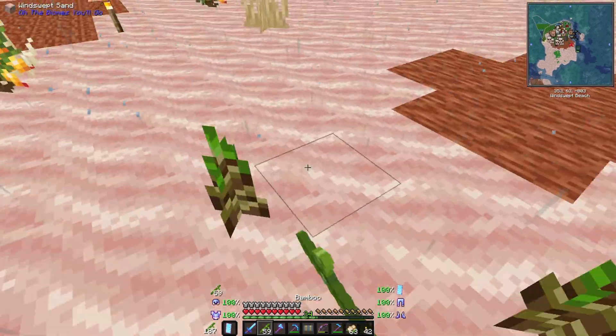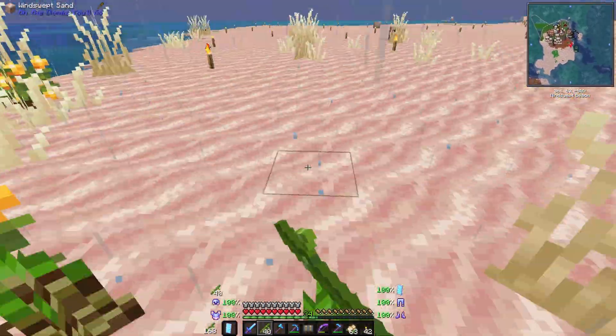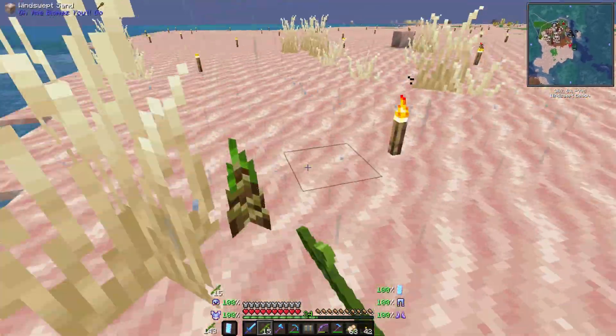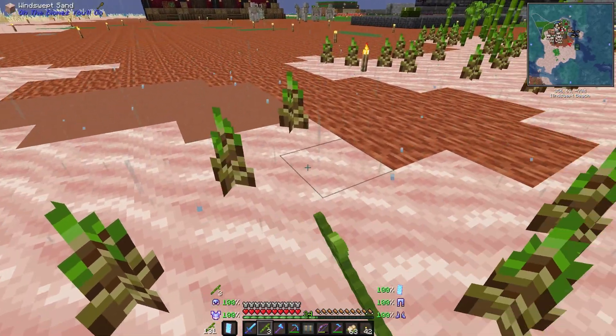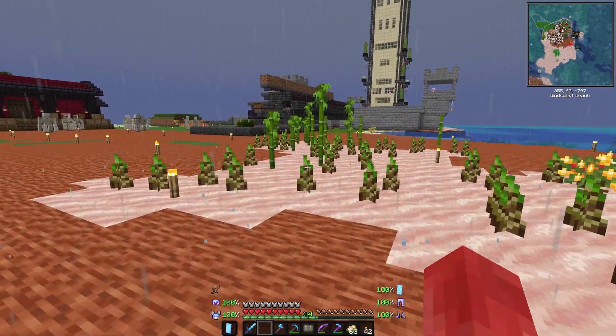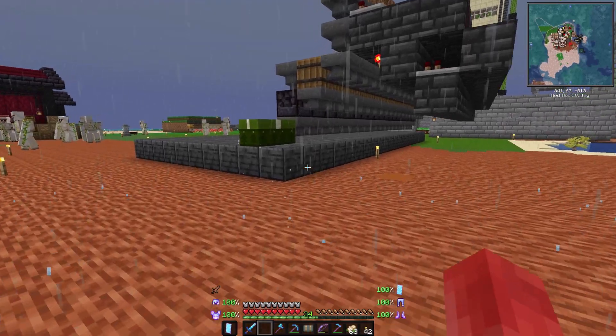That was one stack — let's plant another stack as well. The main reason for that is we are actually gonna need those bamboo leaves that I just said we don't need. We will need those for filter items.